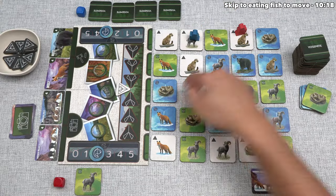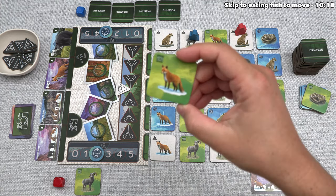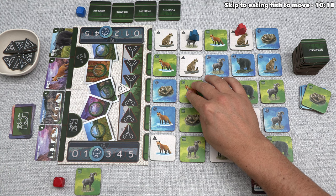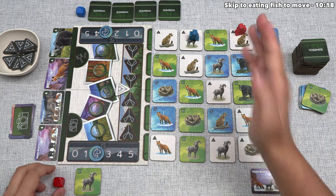They activated this tile, and there is an animal bonus icon showing a fish in the top left corner. They gain one fish by sliding up their fish tracking token — they started with two fish, so now they go up to three. If they were at five fish and got this bonus, they would simply not gain any more since five is the maximum. They can now flip this over and add it to their hand, then reset by filling the empty spot — a red fox with a photography bonus icon.